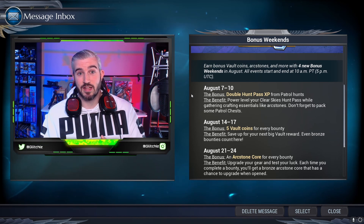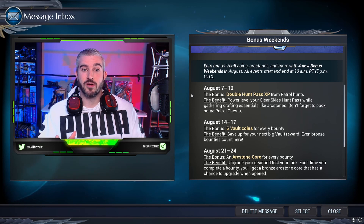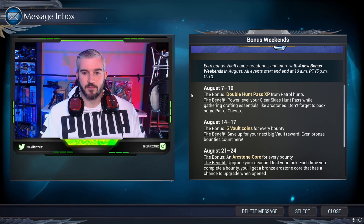So if you want to get that new cosmetic that's in the vault right now — that really cool knight barbarian cosmetic skin from a few seasons ago — now will be the time to get it. It's around 800 vault coins, but you'll be getting those coins very quickly with all the bounties you'll be completing.